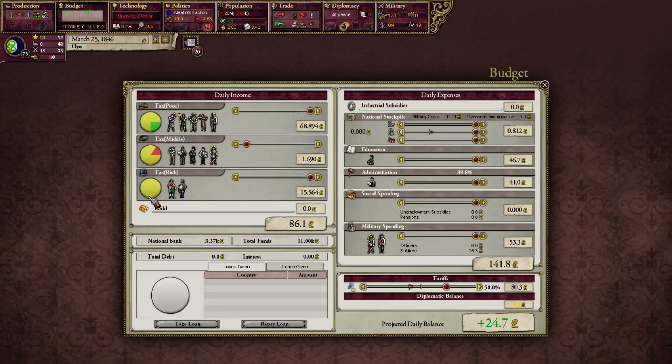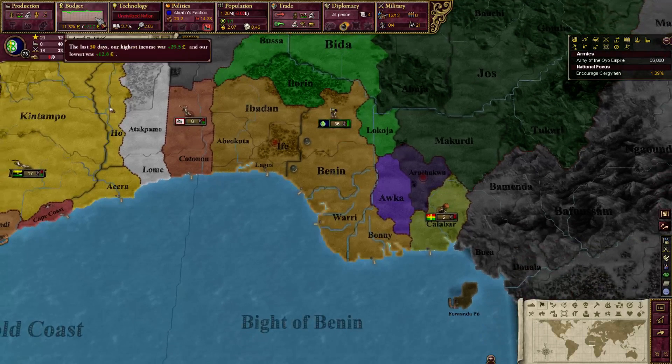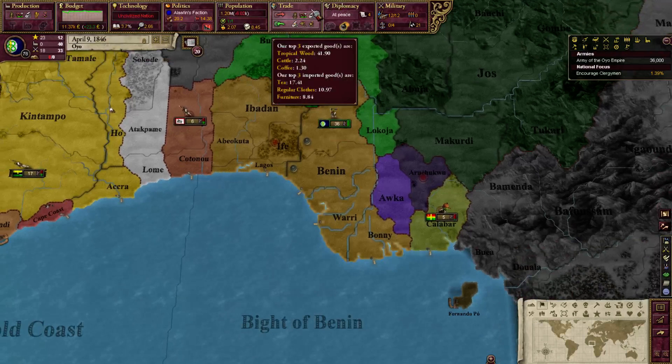People are all still reasonably happy and the national bank is getting emptier, but that's actually good because I want that money. When I get enough I'm going to start stockpiling things.